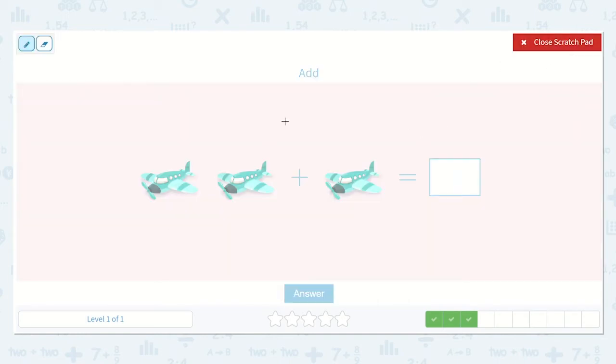Alright, let's count the airplanes: one, two, plus one. So let's count them all: one, two, three. Great! So we have two plus one is equal to three.